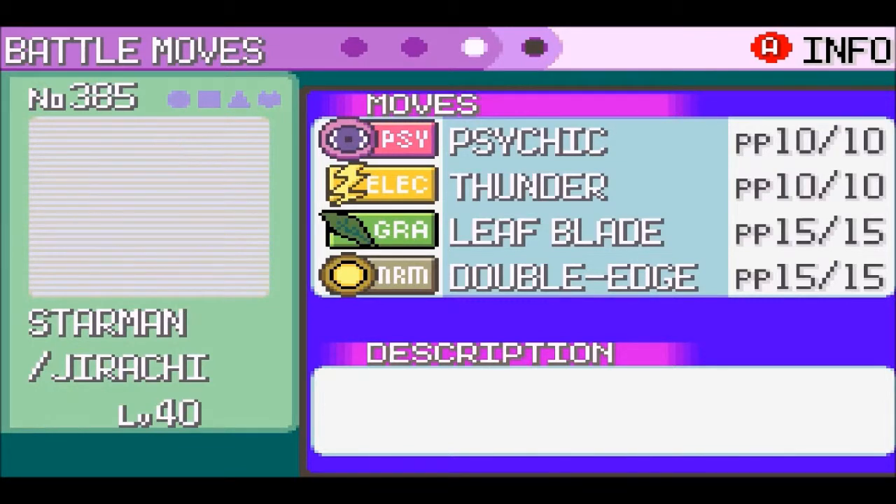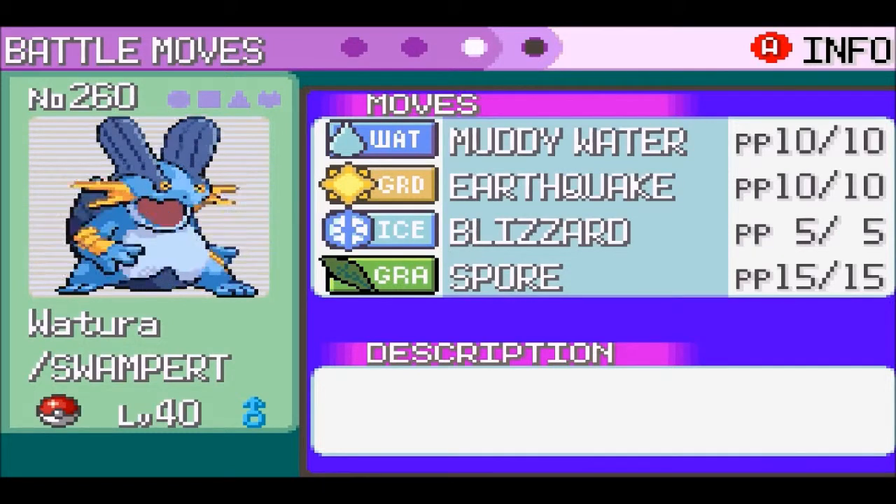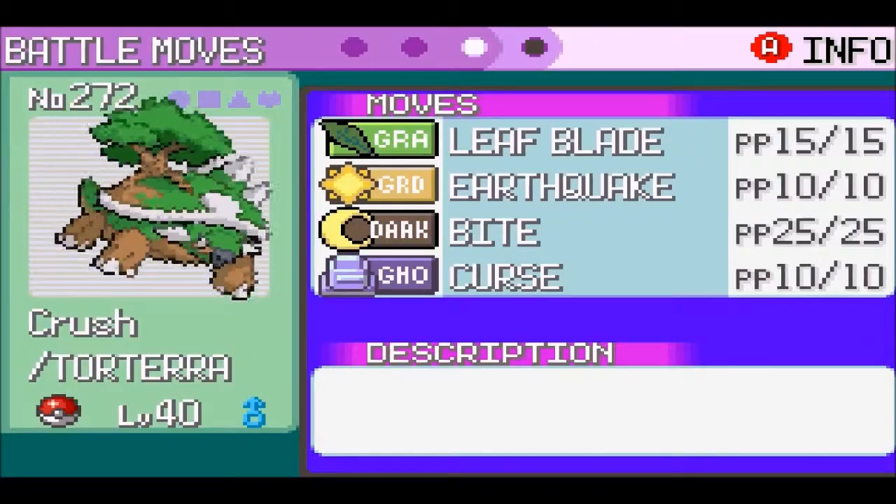Starman has Psychic, Thunder, Leafblade, Double-Edge. Zoroark has Feint Attack, Hyper Beam, Cut, Transform. Loxura has Muddy Water, Earthquake, Blizzard, Spore. And Crush has Leafblade, Earthquake, Bite, Curse.